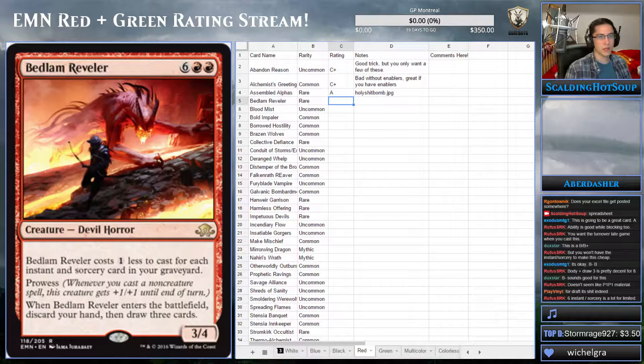I feel like there are better bombs to play if you only have six instants and sorceries. You also have to consider you're passing this for something, or taking this over something else you could play. This has significant deck-building restrictions on it. I think this is a garbage first pick — I would never take this first unless the pack was just horrible, especially because of the double constraint as well.